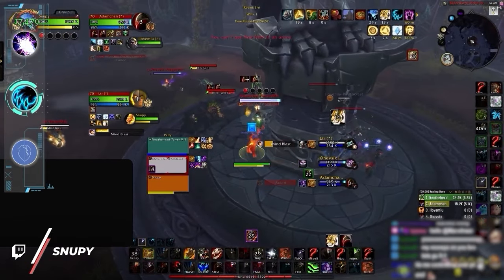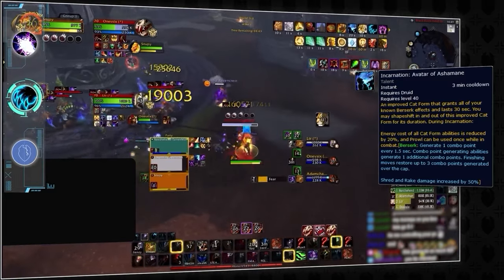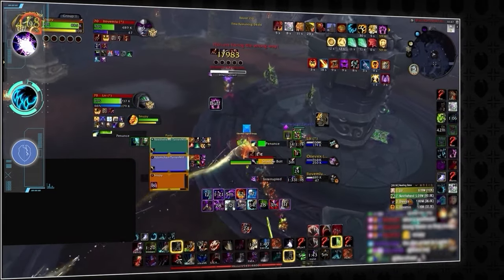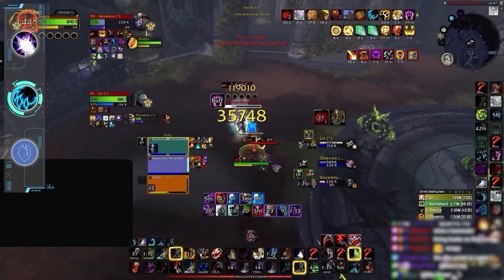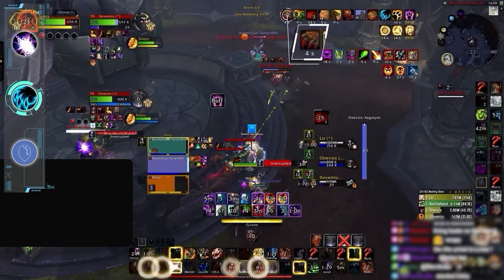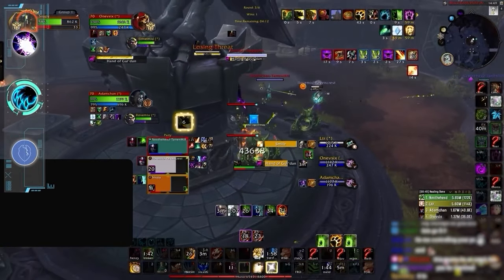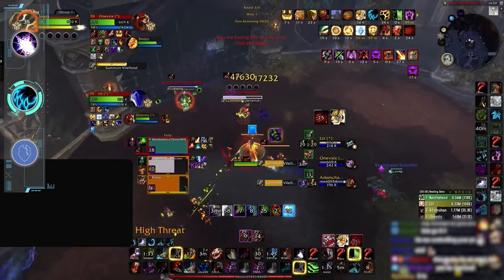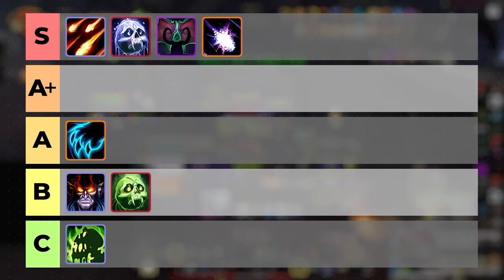Feral Druid burst is significantly different. Unlike Balance, Incarnation is more of a quality-of-life cooldown, allowing faster ramp and a free re-stealth used to stun. The main ability to monitor is actually Feral Frenzy — a hard-hitting bleed that feeds the Druid combo points for more downstream damage. Feral Druids spam Cyclone because successful clone casts give them a free Feral Frenzy on their next finisher, meaning Feral burst essentially has zero cooldown. The sheer efficiency of Feral Frenzy is enough to put their burst on the A tier.